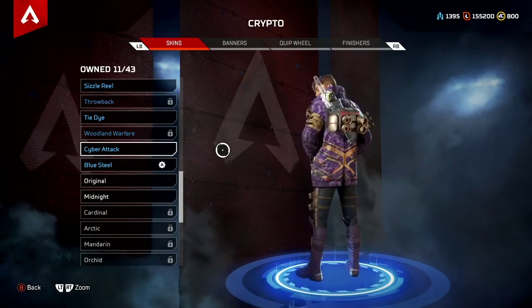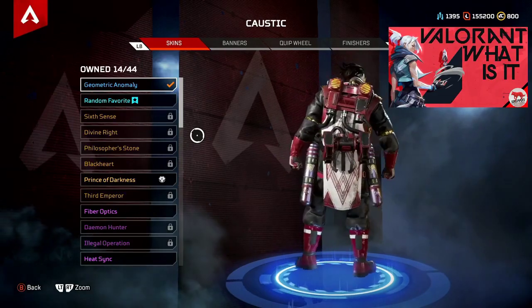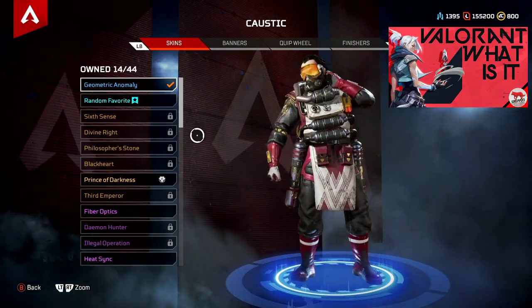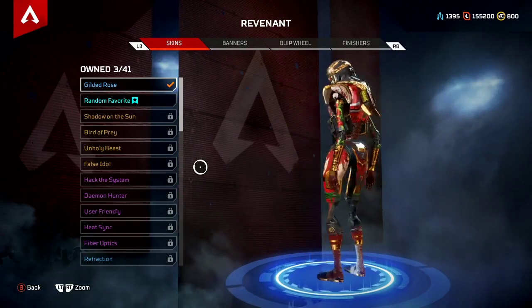Through the Twitch Prime exclusive skins for Apex Legends, we have seen in the past a few different skins — some of those being the Cyber Attack skin for Crypto, Geometric Anomaly for Caustic, and the Gilded Rose skin for Revenant.